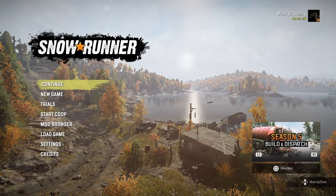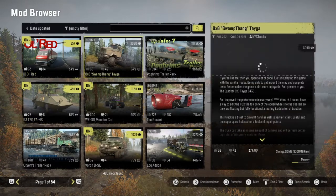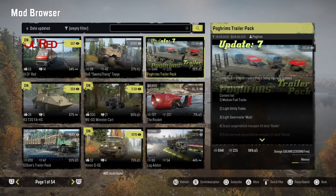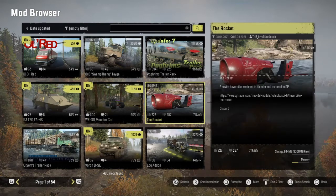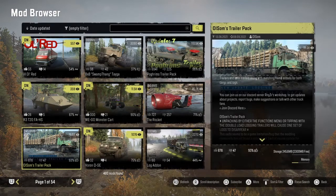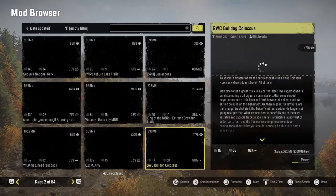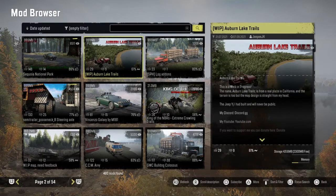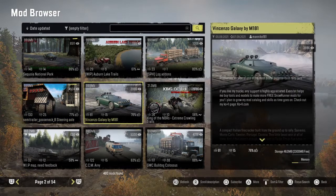You can see down there the Jeep Dual Pack in the main screen. We got the Old Red, and the Eight by Eight Swamp Thing, Tega Problems Trailer Pack had an update. We got the R3 T20, the Monster Wego had an update, the Rocket is back from an update. We got Olson's Trailer Pack, the Volron DSE, a logging add-on, and yesterday we got Sequoia National Park update, Alvin Trail update, and logging add-ons.